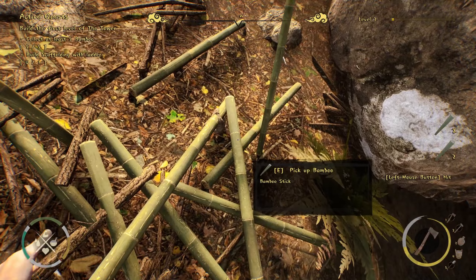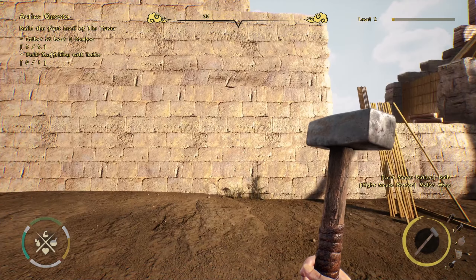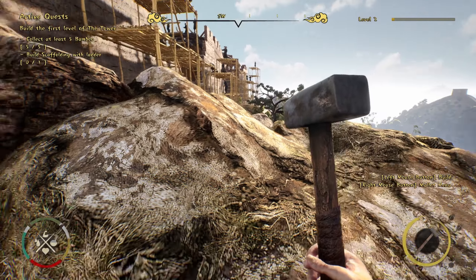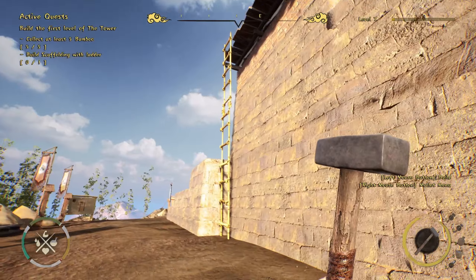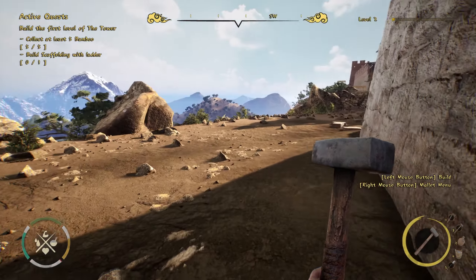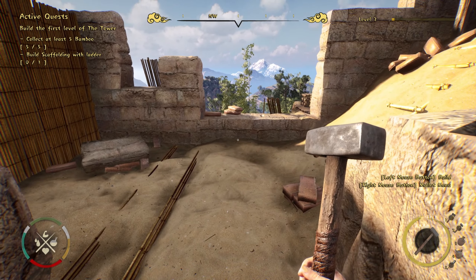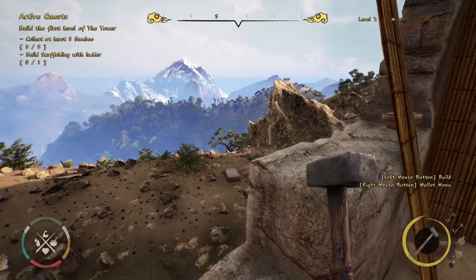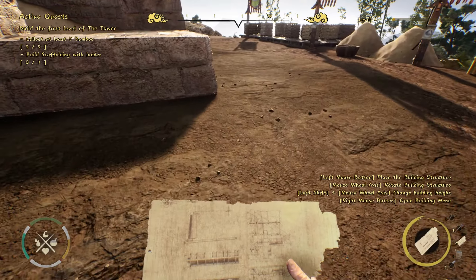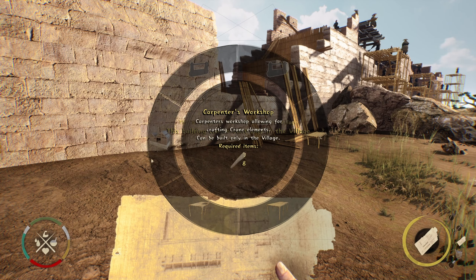That's my inventory - there is a weight system so we gotta keep an eye on that. I think I need to build over here, so let's get the hammer and build a scaffold ladder. Right mouse button still doesn't do anything. Maybe I gotta be in a specific spot. Oh wait - it's an actual item, it's in my pocket! So I now have the mallet in hand and can place a structure. It wanted us to build a ladder - there's locked workshop, scaffolding, and stool.